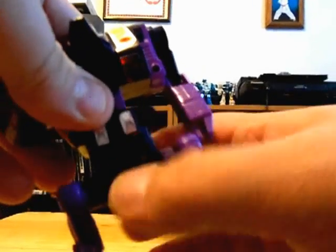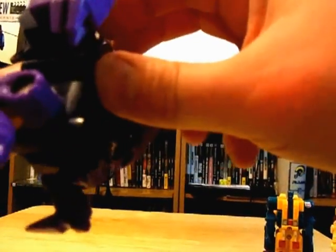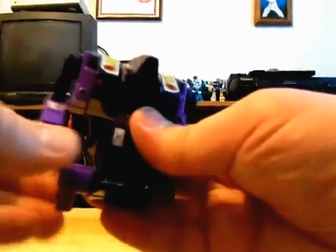Now for Blot — he's going to form the left arm. To do that, split him in half and take this gun piece. Pull the head out, fold the beast legs all the way around like that. Bend the elbows like that, flip these up — which forms spike shoulder pads for Abominus. Attach him in, and you've got one arm formed for Abominus.